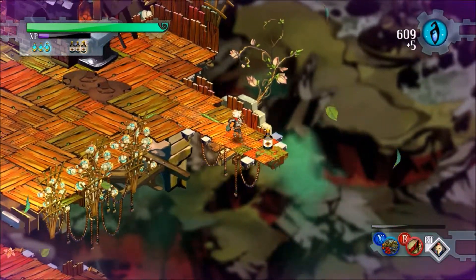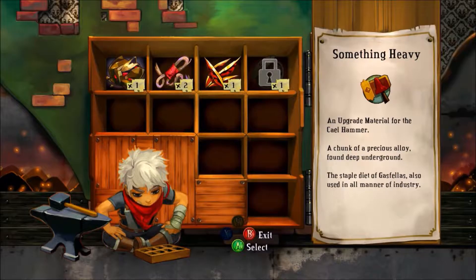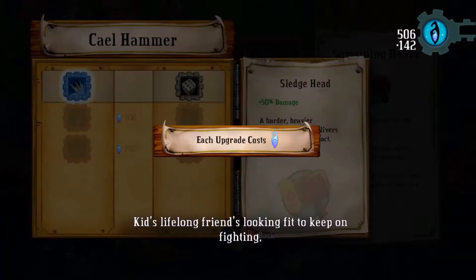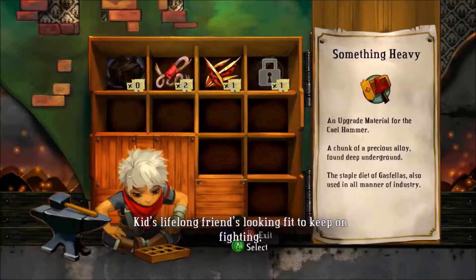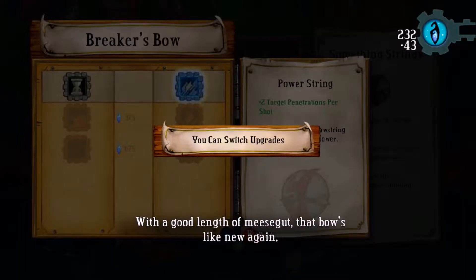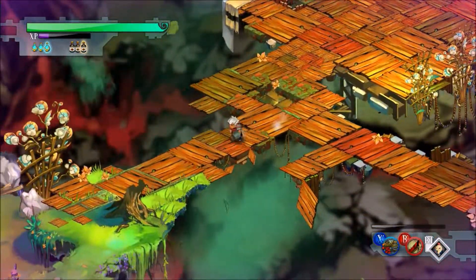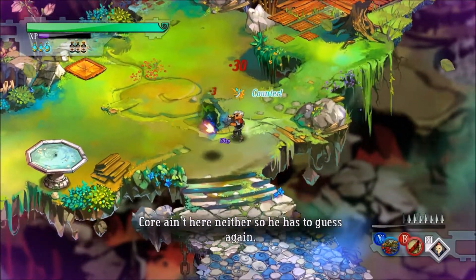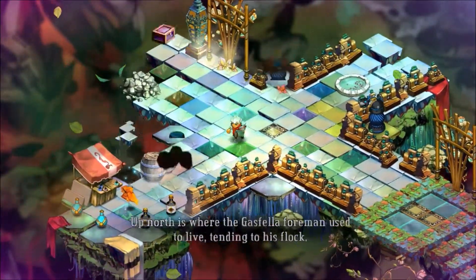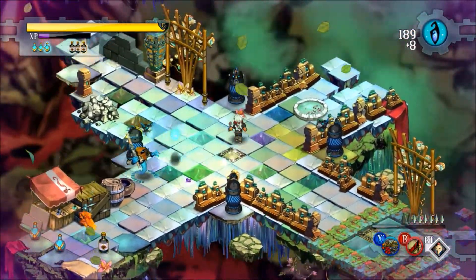That's something you can use to get yourself back on your feet and you're gonna wanna do that. Anyways, here's the forge to upgrade your materials. The blue gems that you get are gonna be used for two things: one is to upgrade your weapons, and the second correlates to one of the Bastion facilities we can get later down the road. But for right now, the only thing we can use those gems for is to upgrade our weapons.